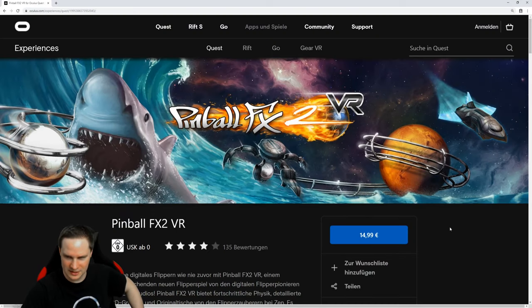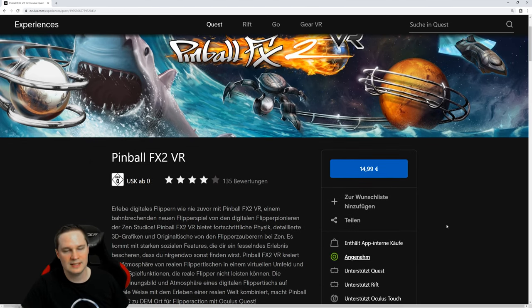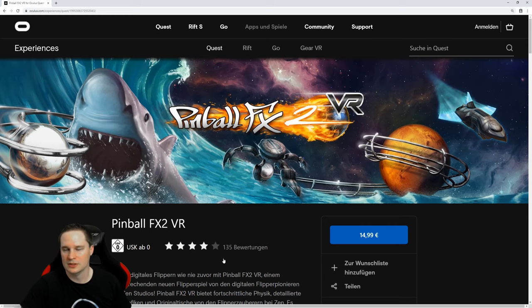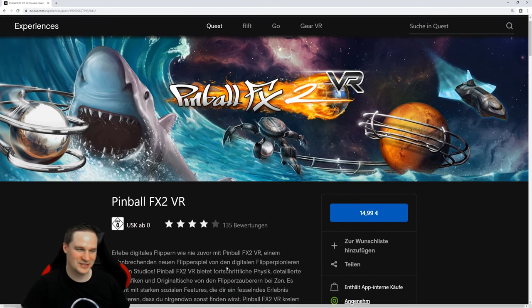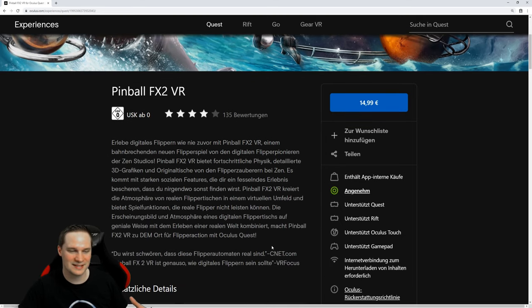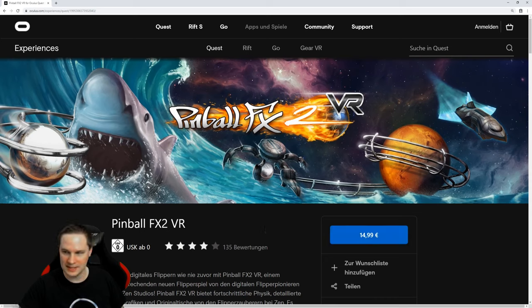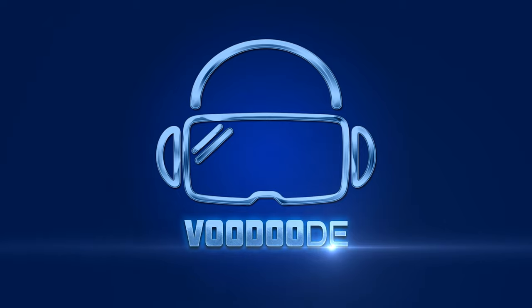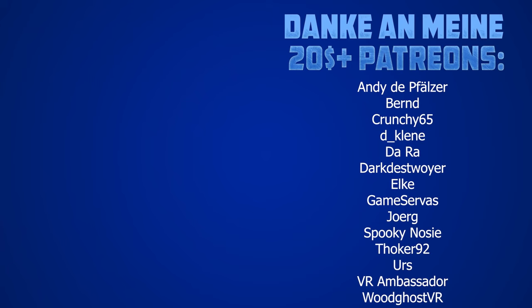That was Pinball FX2 VR and I think this is a really cool game if you like pinball, of course. I showed you the three tables and it's $40.99 — I think this is okay, it could be a little bit cheaper, but I think it's okay. You can buy the other tables as well. I love the three standard tables and it's so cool what happens around you — sharks swimming beside you. This is what VR makes great because this will never happen on a real pinball table. It's awesome and you should check it out. Thanks for watching and see you next time in virtual reality. See ya!